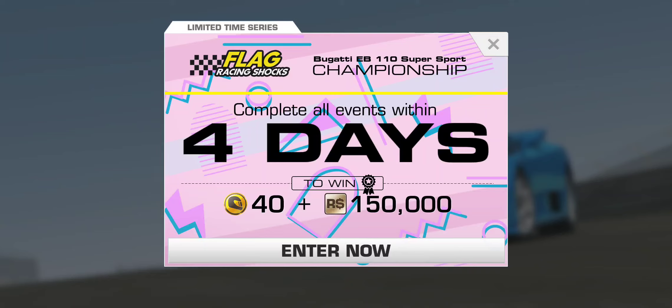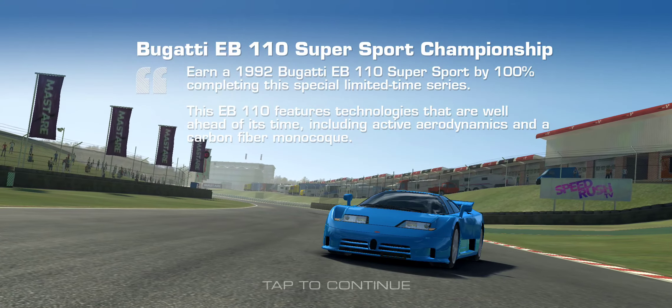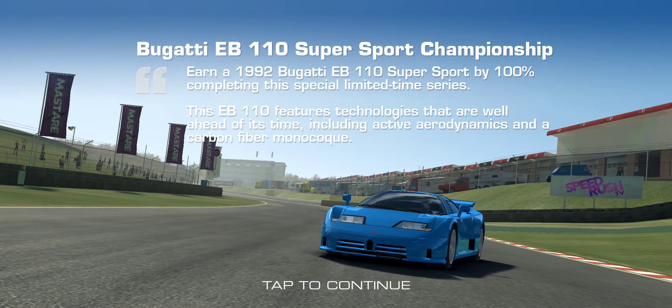All right, Bugatti EB110 Super Sport Championship, the version 9.4 rendition. This is one of the shorter ones so I should get a move on it. It's 40 free gold at least on this account, so I probably won't be running it through on my placeholder account for this one. So yeah, mine is fully upgraded on this account.